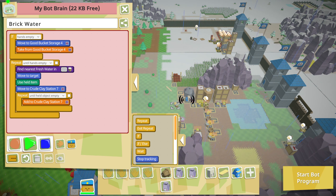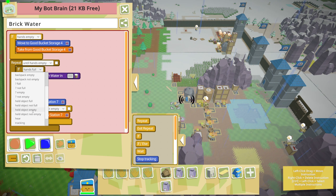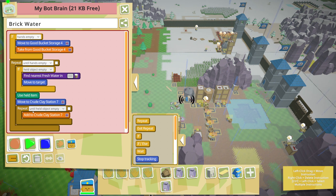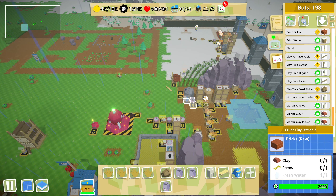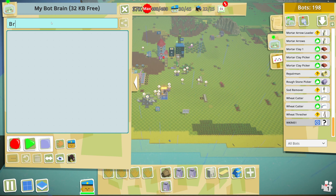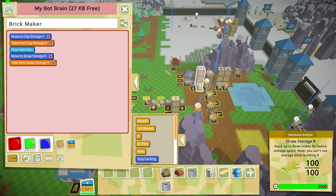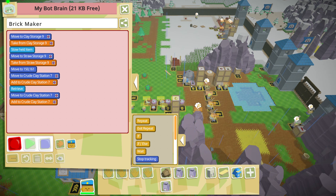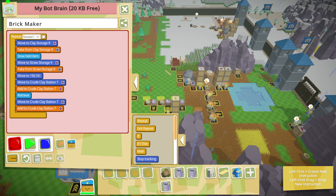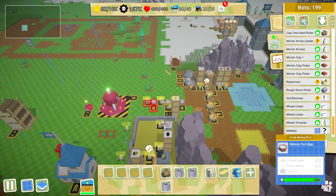Repeat until hands are empty - that should be good. And this should be: if held object empty. Now all I need to do is get a guy that grabs straw and grabs clay - they're right here. Grab one of those, store, grab one of those, put it in here - and that's it. Oh these are raw though. We only want them to do that if question mark not full - there we go, that should do it.